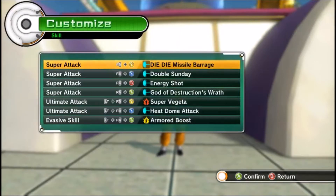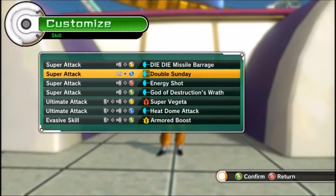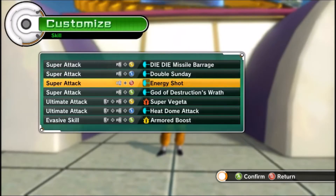For his skills, I normally use what I call the grapple barrage — I grapple whoever I'm fighting, grab them, throw them, then immediately go into die-die missile barrage, and most of the hits connect. It's a really good combo. I use double Sunday because it's a very quick move that does fairly good damage. I've been playing around with energy shot too and actually kind of like it.